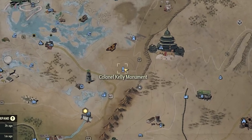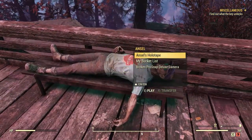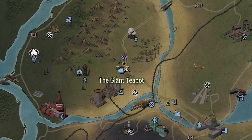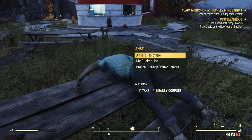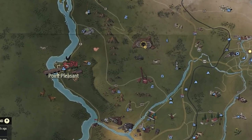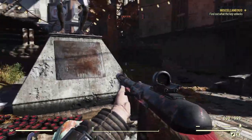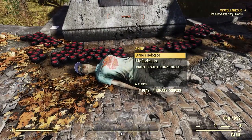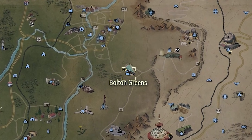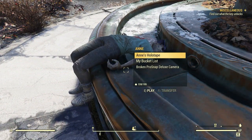At Colonel Kelly Monument, work your way all the way to the top where you'll find the suspicious dead person on a bench. At the Giant Teapot in the Forest, head over to the picnic tables — there's a pattern here, they're all dead and laying on something. At Point Pleasant, either fight or sneak your way to the Mothman Monument where the suspicious person is lying in the middle of town next to the monument. At Bolton Greens, work your way to the front of the house, dodge the nearby Scorched, and you'll find the dead suspicious person in a fountain.